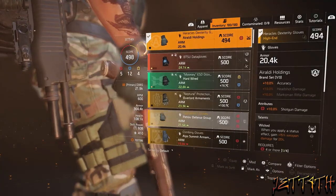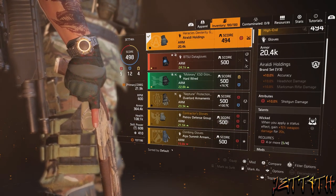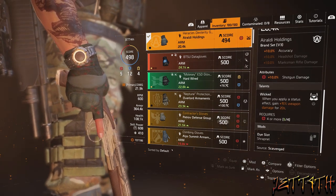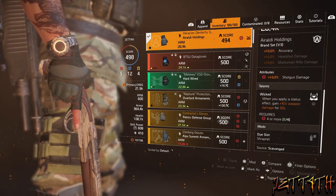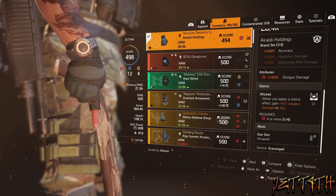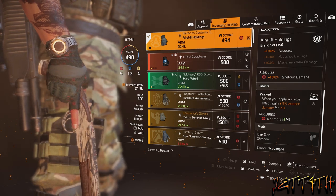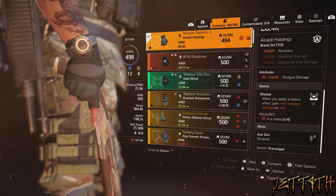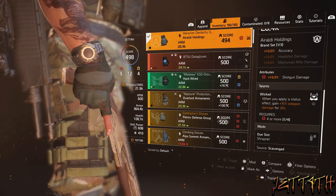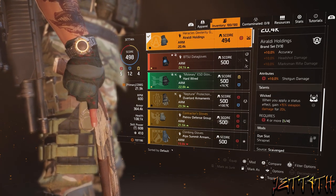For our gloves we're using Raldi Holdings for the plus 10% accuracy, mainly for our SMG. Attributes: plus 10% shotgun damage. Talent: Wicked — when you apply a status effect, gain 15% weapon damage for 20 seconds. This stacks on top of the Sweet Dreams bonus, so you will be outputting serious damage with your shotgun.